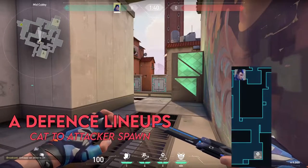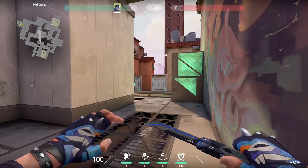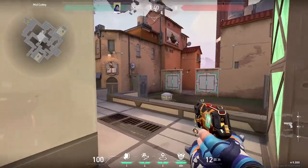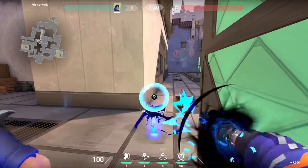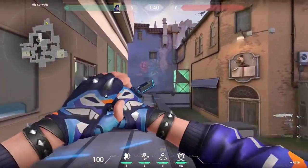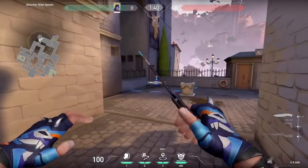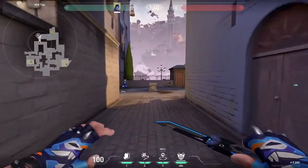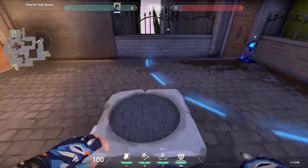One more gatecrash before we move on to flashes. If we're playing cat and mid is either smoked or the enemy is hard executing A, we can pop our head out to make sure mid is clear, then throw a gatecrash right at the junction of these two lines. This is a very speedy TP and it's going to land in attacker spawn. The real power here is that if the enemy is playing A lobby and decides to rotate out, they are not going to hear or see it unless they clear this corner really wide.